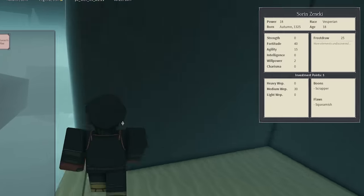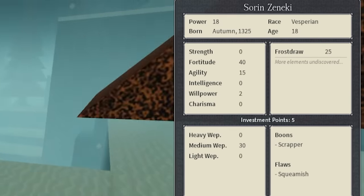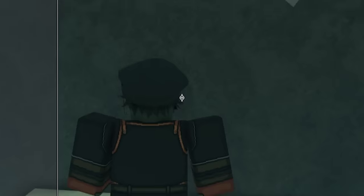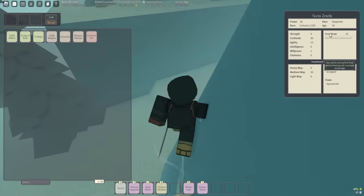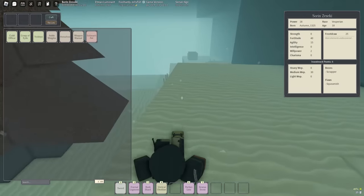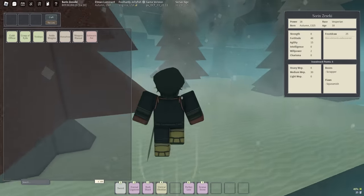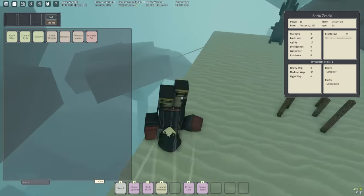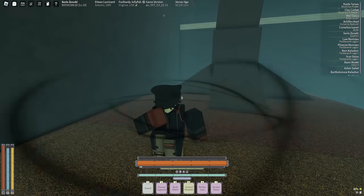To explain my stats: I went 40 Fortitude for Exoskeleton. We rushed 30 Medium — the reason is, since we're doing Voidwalker, I need my early damage to be good against players, and 30 Medium gives me Masters Flourish. I went 25 Frost Draw because I need level one ice spells. I don't want the zero-star ice mantras — I want Ice Daggers. I'll try to get Ice Daggers before leveling Frost Draw further, then Ice Eruptions, and eventually Ice Lance.